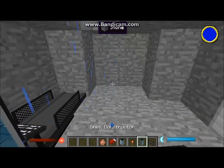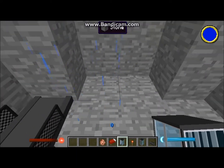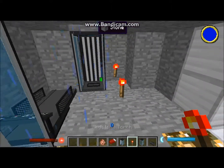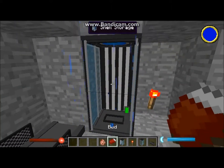Now we're going to take our constructor, then we're going to place our storage over here. Put a redstone torch or redstone signal in general next to it.